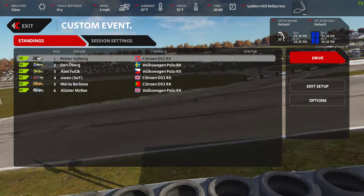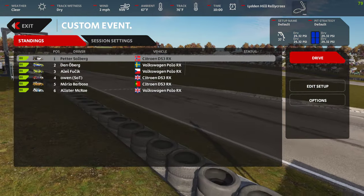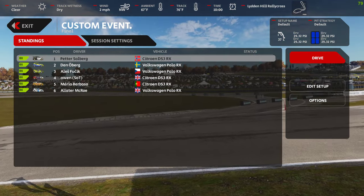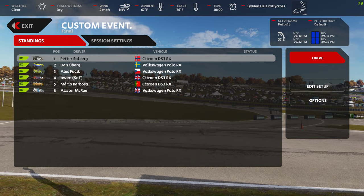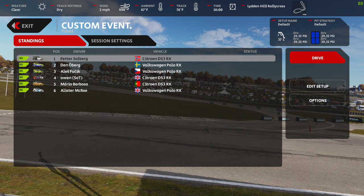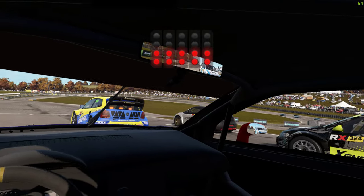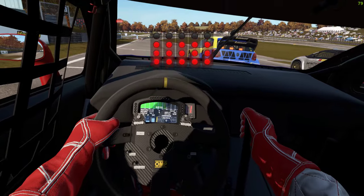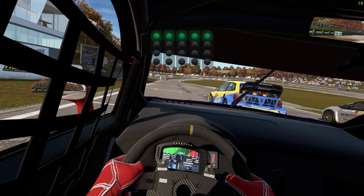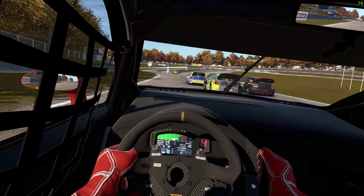Hello, welcome once again to Lyddon Hill. We're going to look at the Rallycross course. Quick tip before we start: when you're setting your race up, go down to presets and select Rallycross — that'll turn on the Joker lap. So six laps, taking the DS3 out, AI is set to 110.